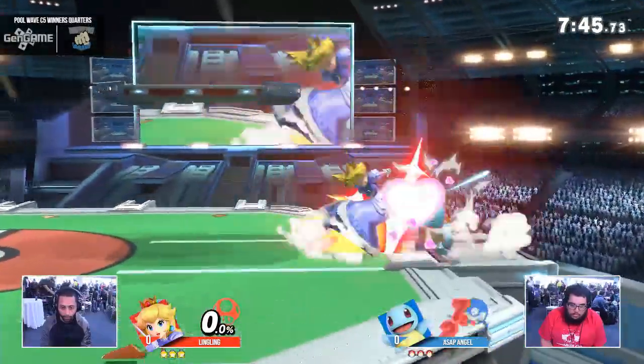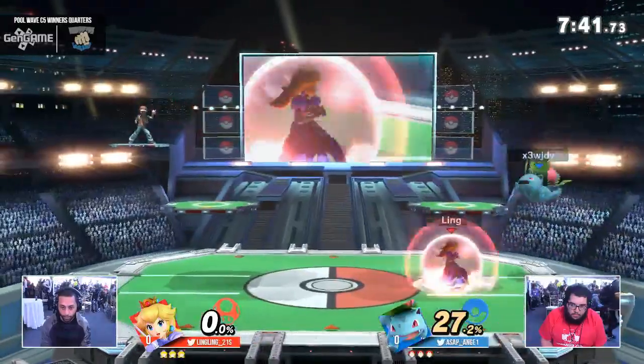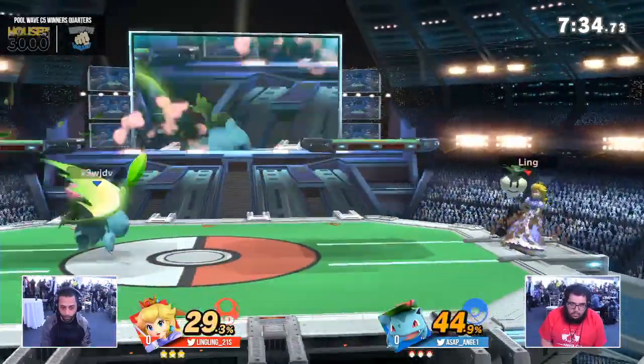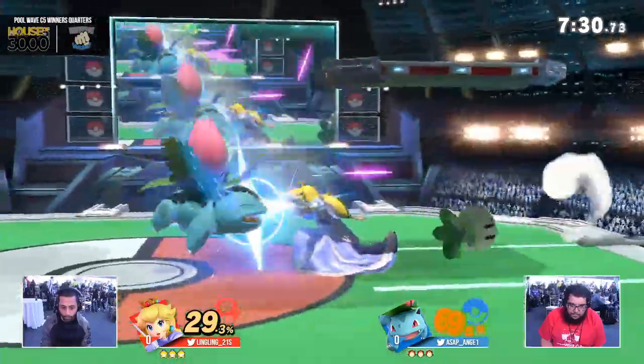Peach is very horizontal based, obviously different from floats as a general approach option. Ivysaur just really cuts off that horizontal approach, especially with the Razor Leaves. There's good action on shield with the Nairs as well. You need a no-float flow, and those Razor Leaves help do that.